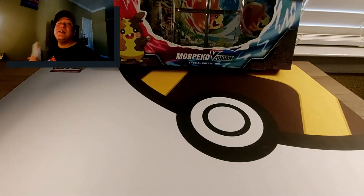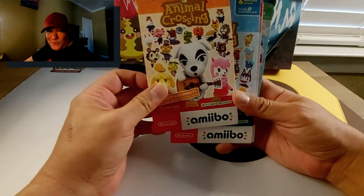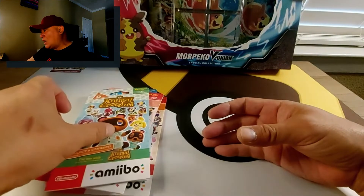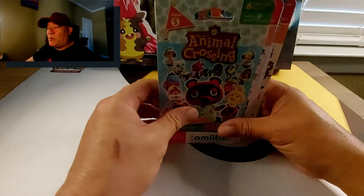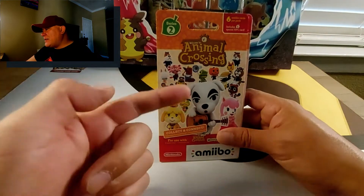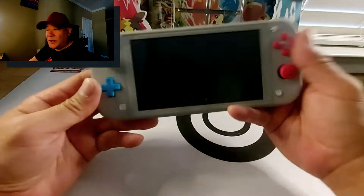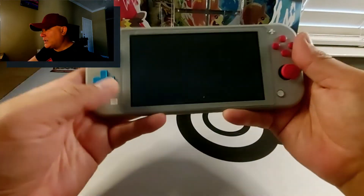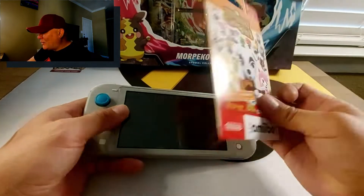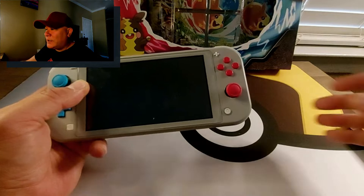But before we start, I want to open up these Animal Crossing amiibo cards. I've got one from series two, series three, series four, and series five. You might ask what amiibo cards are — in Animal Crossing: New Horizons on the Nintendo Switch, you place amiibo cards on this little red controller to unlock other characters.